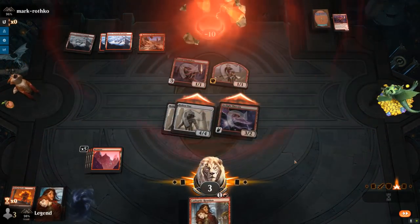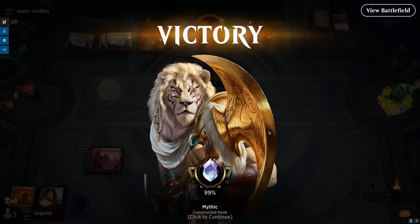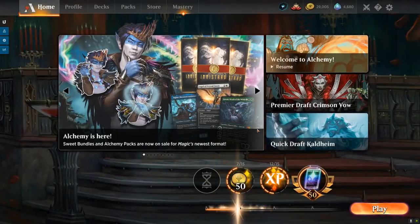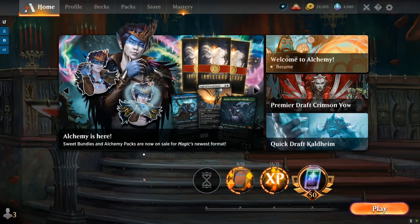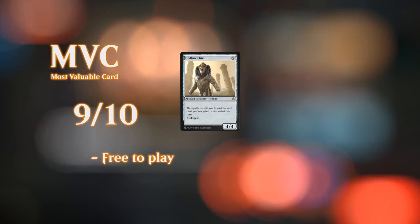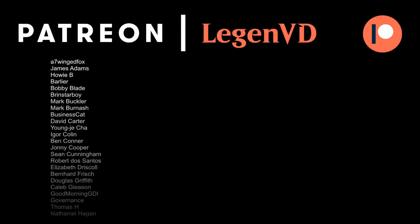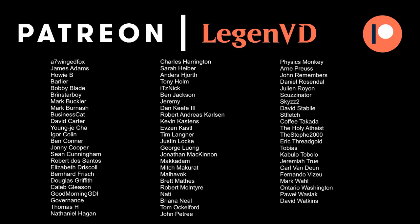So a close one against mono-red aggro. We drew a lot of our burn spells and the one Phoenix to keep up pressure while Hollow One played defense. Overall, good to see a nice variety of matchups. This mono-red discard deck is a lot of fun to play, and if you already have Arclight Phoenix from back in Standard it's quite budget friendly to put together. Probably not a deck that will take you to rank 1 Mythic, but still a fun time and certainly good enough to do your daily challenges. Thanks for watching, hope you enjoyed, and as always have a nice day. Thanks to all my patrons — you can become a patron yourself over at patreon.com/legendvd.